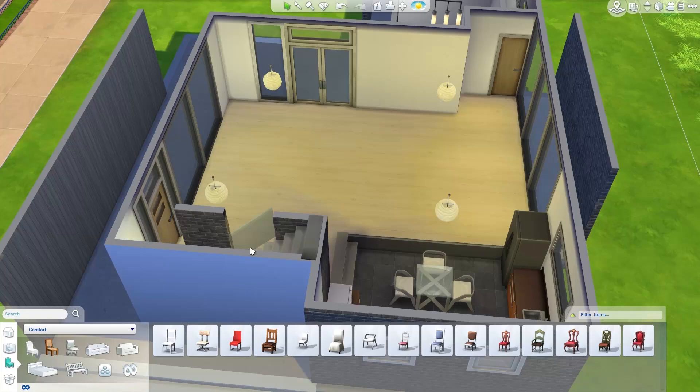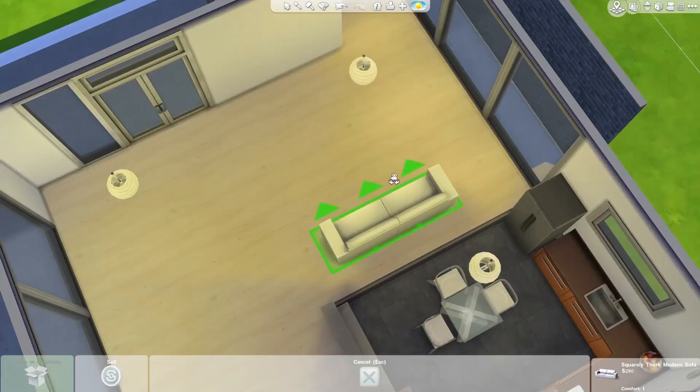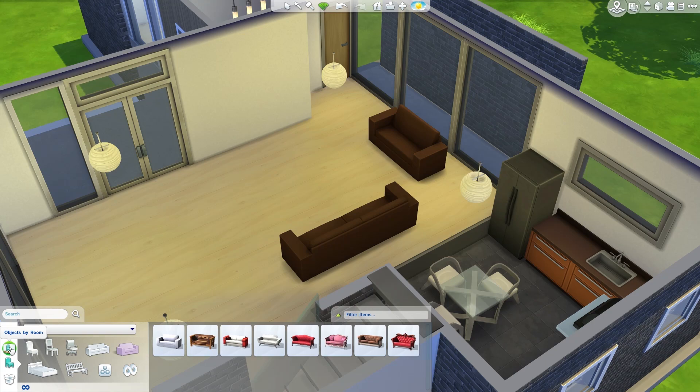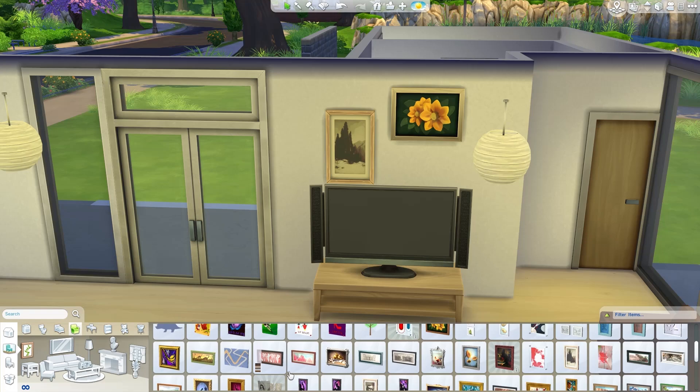Putting in the nice sofas — they don't stay white because I didn't want this house to be 100% white. I went for some dark chocolate sofas — in my mind they're nice comfortable leather sofas. TV on the little coffee table, a couple of paintings behind it to give it a little bit of character and life. It doesn't all have to be sterile white walls.